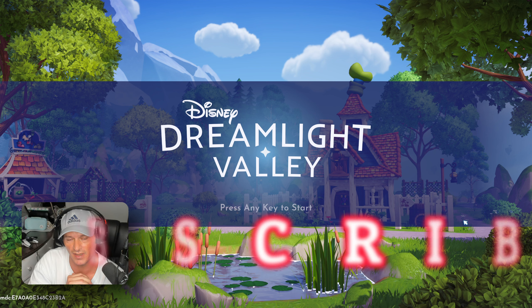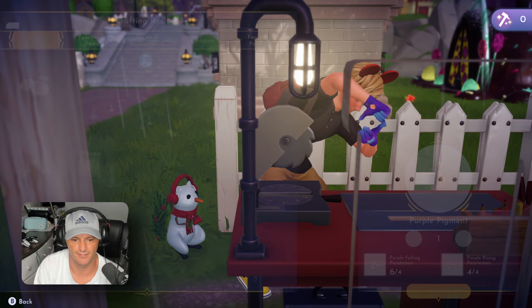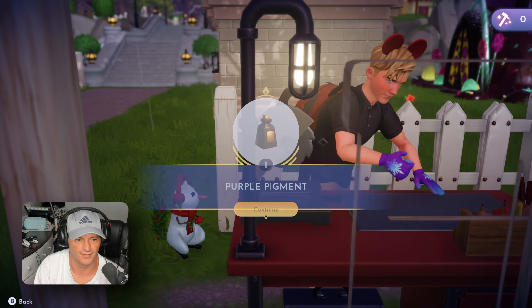So we need a purple pigment — just one more purple rising to make this. Got it! All right, we got what we need to make the purple pigment. Now we need to craft the magical scroll and ink kit. How do we do that? Right there — okay, we got everything we need. We're gonna make it!